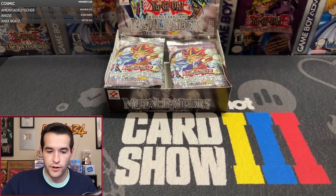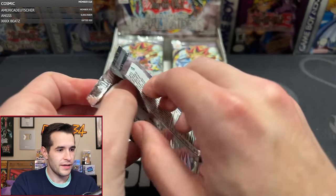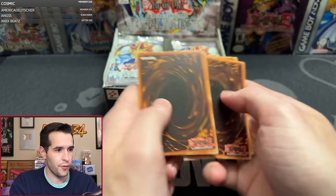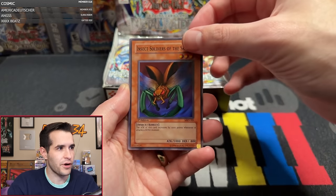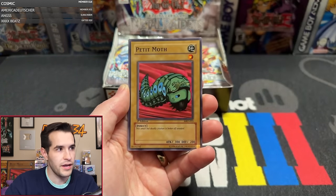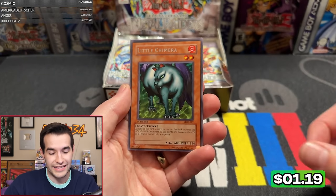Congrats, Tyler. Metal Raiders, one of the best sets ever made. Let's see what we can get — first edition. I've not pulled a Guardian, I've not pulled anything yet really besides Grande. We have Paralyzing Potion, Haunter Spider — great price for Tyler. We have OccuBeam, Morrinfin, Unhappy Maiden, first Pecanio Moth of the day — very nice — Armored Lizard, and Little Chimera.